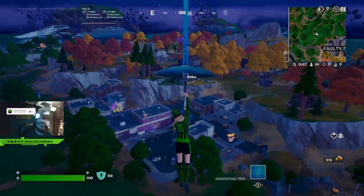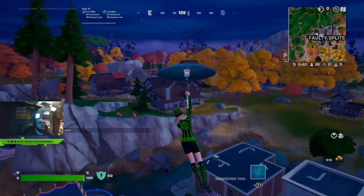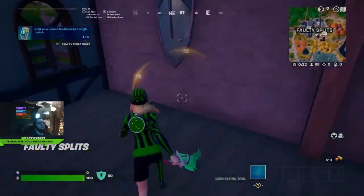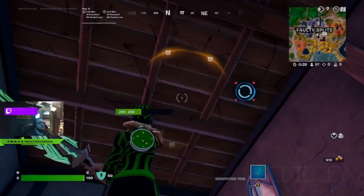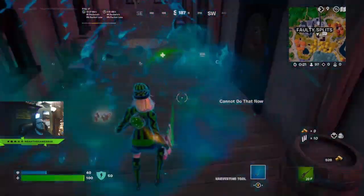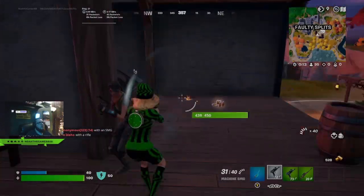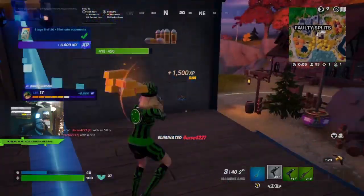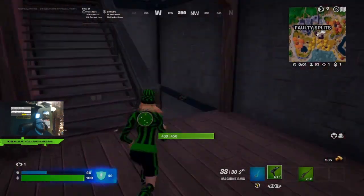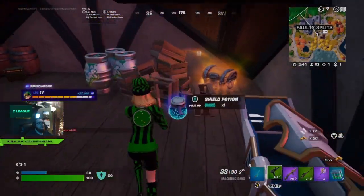I'm gonna land at the house where my marker is, going over in that direction. Let's go up here and start farming a little bit. I got a DMR. Alright, there we go — there's our kill! Alright, let's open this up. We got ourselves a hammer, we'll take that.